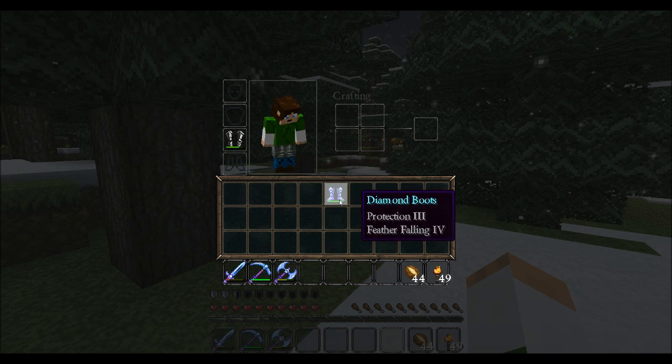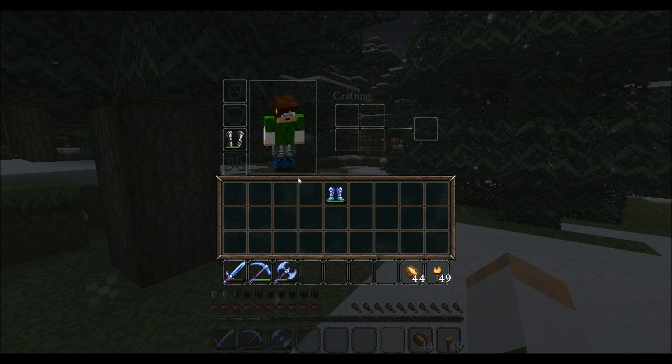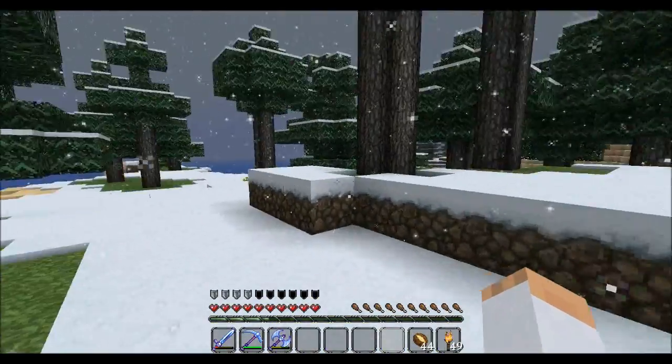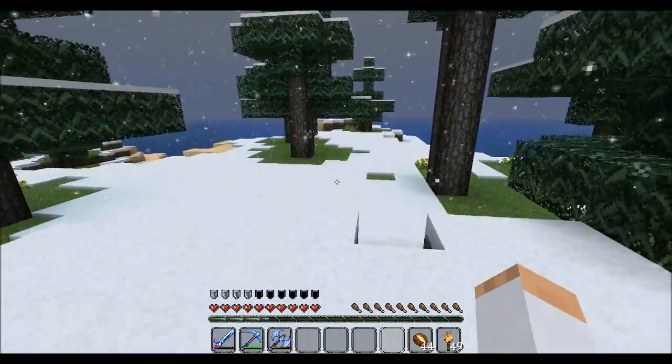Also, boots — we have Protection 3 and Feather Falling 4. That's going to be awesome. It'll keep us safe when we're building and stuff.